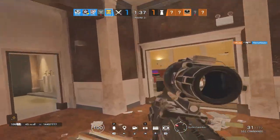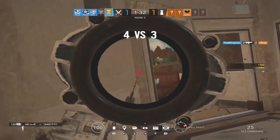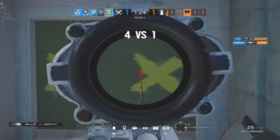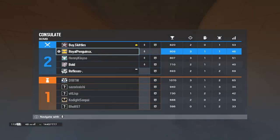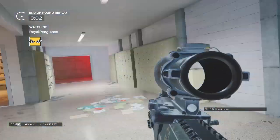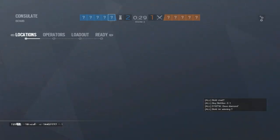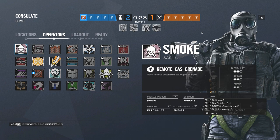It's stuff like that which increases your game sense — always be thinking: how can I stop a run-out? How can I prevent something bad from happening with my utility? That's why for IQ, for example, you're always thinking: let me check for pre-placed C4, Valk cams, Echo drones. That's why I play IQ a lot — it keeps you aware and makes you think. It's always prompting you to check for a Valk cam, a C4, a Mute, a Bandit, and know when to do certain things.